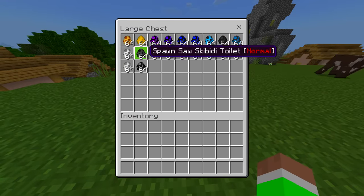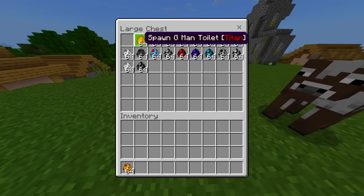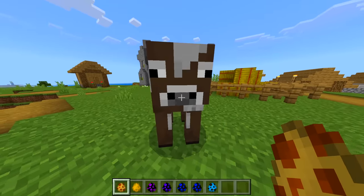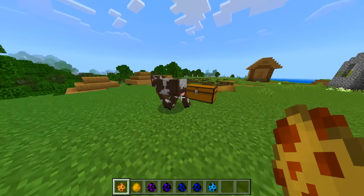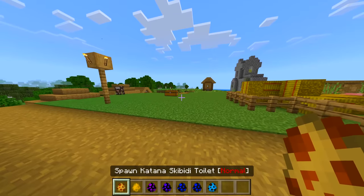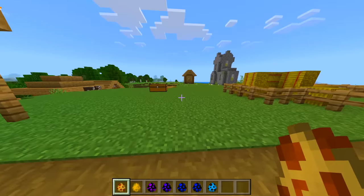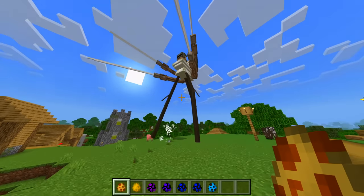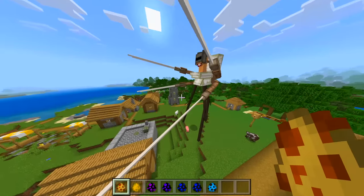We've got a Titan version one, normal TV characters, just a lot of awesome characters in this mod. Let's go ahead and spawn in the first few. The first one is Katana Skibidi Toilet, which says normal — not sure if that's a good thing. Let's spawn it in and oh my goodness, it has killed the iron golem straight away! This thing's insane.